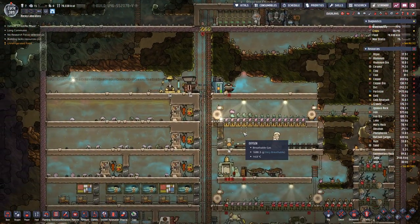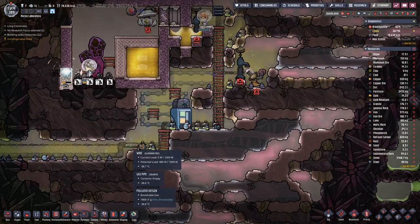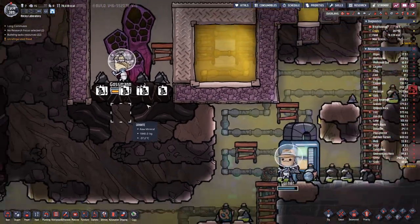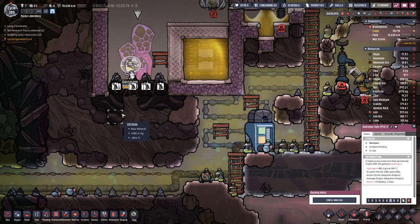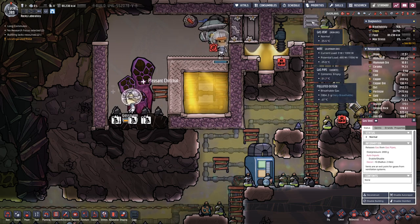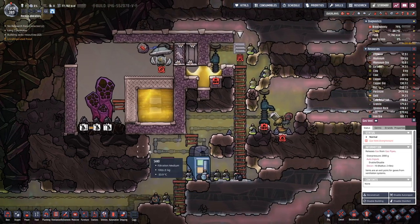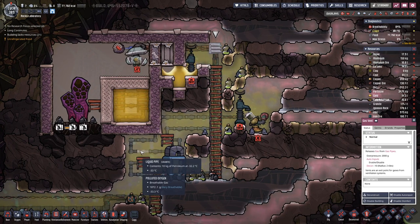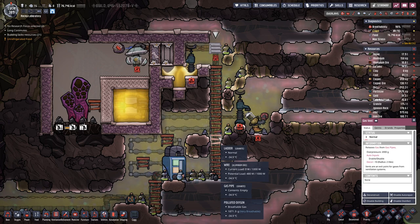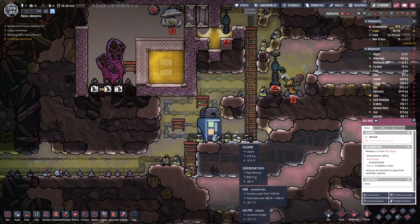Next time we'll probably have to sort some things out and think about how we can hook this up. The last pieces are now also into place and the analysis should be done soon. We need to deconstruct this vent over here, otherwise all our hydrogen would go out — that's definitely not what we want.